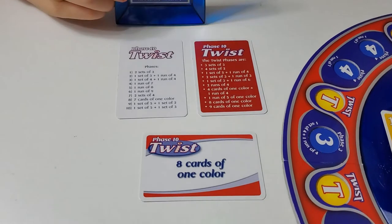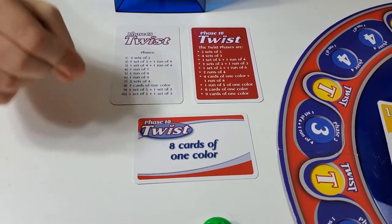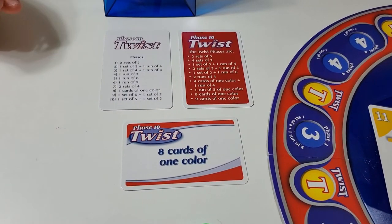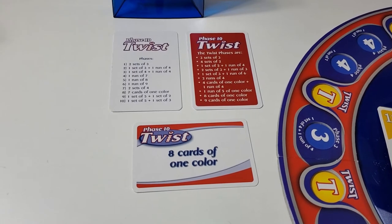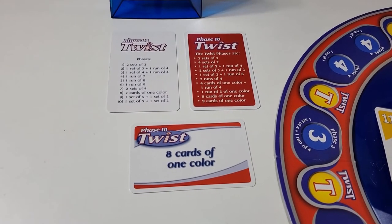If you decide to take a Twist card, this is what they look like. So let's say I drew this card — I'd have to get eight cards of one color. If you complete it and lay down and discard all of your cards, you move faster on the board.